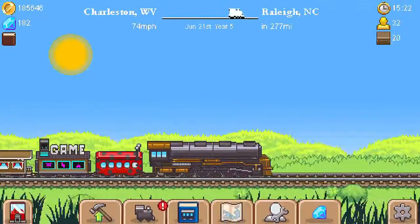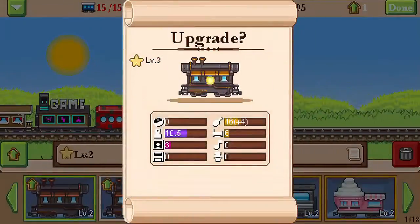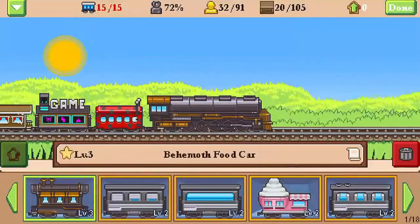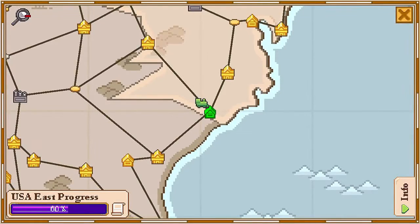So they fixed the speed bug. We can no longer go 1,700 miles an hour or whatever our top speed was. It was close to 2,000. It's very unfortunate. It's going to take a little bit longer to get some stuff done, but I think that's the whole point of the game, right?